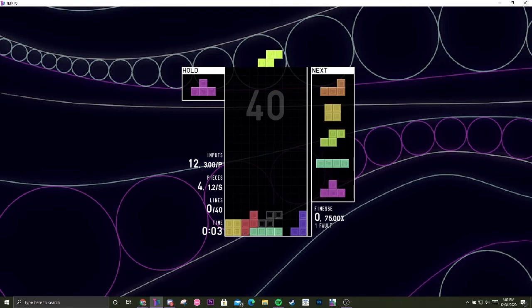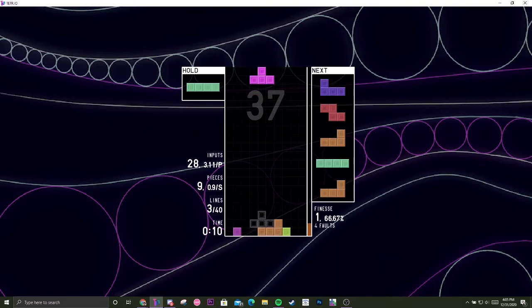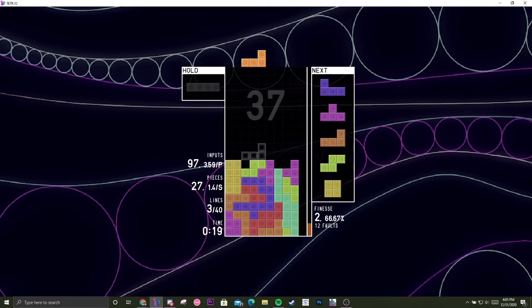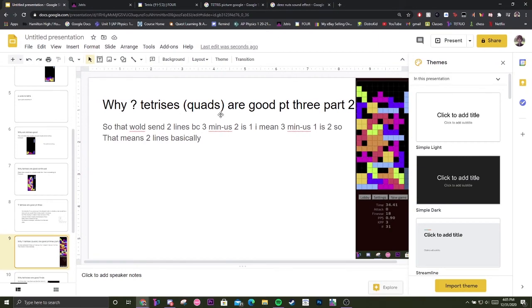You can see it says double there, and then it says quad. The formula is: lines sent equals the number cleared minus one. So a triple sends three minus one equals two lines. A double sends two minus one equals one line. A single sends one minus one equals zero lines sent.